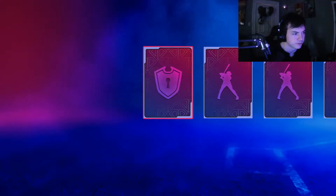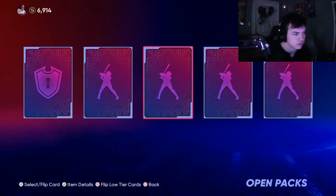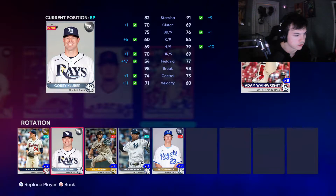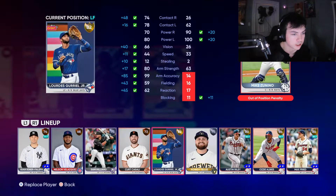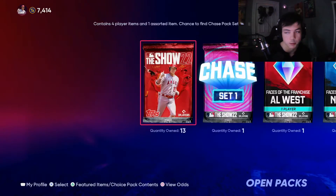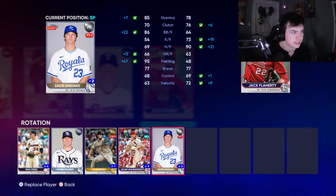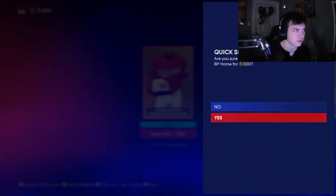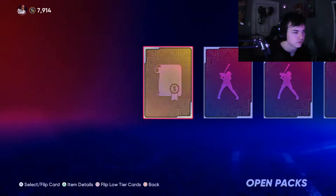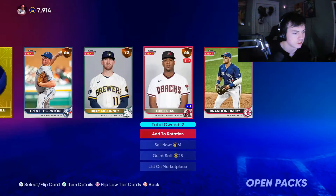16 more packs. Adam Wainwright is definitely going into the rotation over Severino. Mike Zunino — that is a good catcher pickup, he's got a ton of pop. Another gold: Jack Flaherty — I'll take out Kluber over Cranky. We're running low. We could pull a full diamond from the Chase at the end of the day, we've gotten a ton of gold pulls.